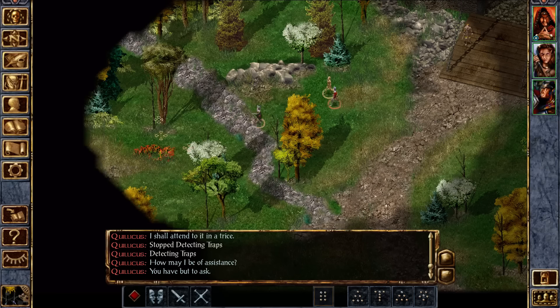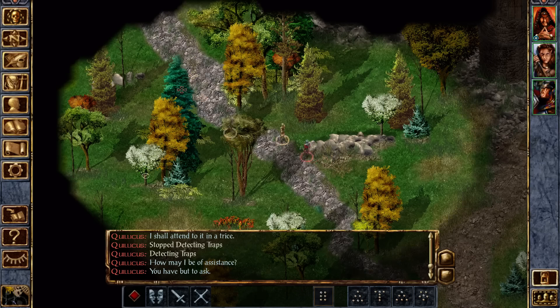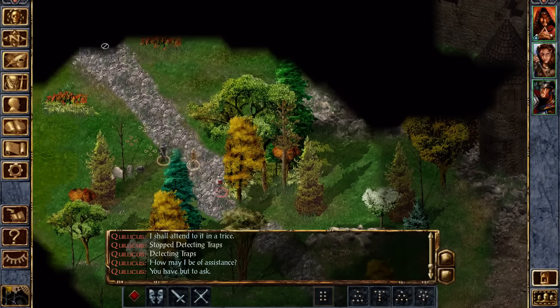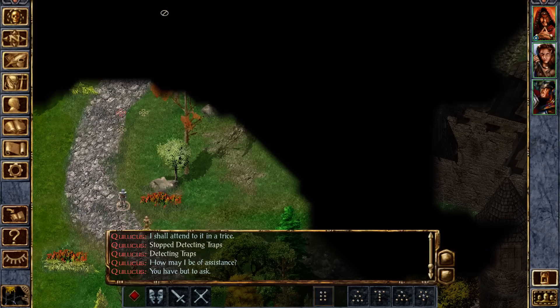I suppose I can mouse over some of the trees, but I'm really tempted to go looking for the Ring of Wizardry. It is really potent. If you're actually playing a real wizard, you absolutely want that.